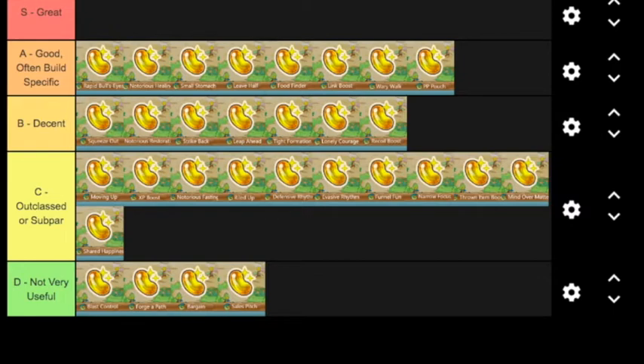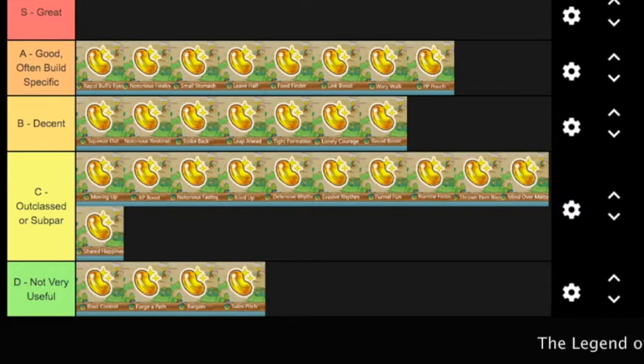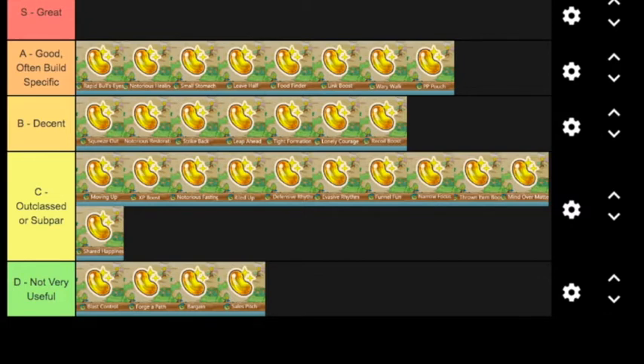If you don't get any multi-hit moves, Rapid Bullseye would be a D-tier ability — worse than Sales Pitch. But you're presumably not going to put this on a Pokémon that can't use it, and there are plenty of Pokémon that can make great use of it. So I'm going to put it at the top of A-tier.